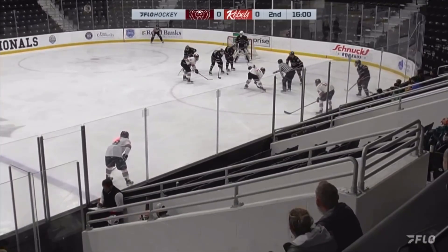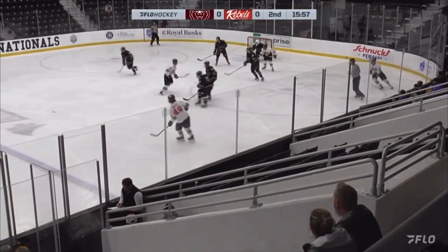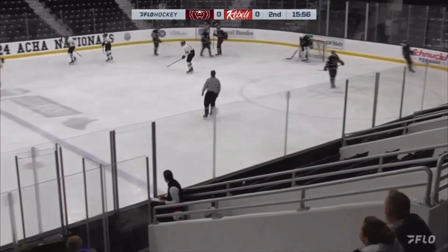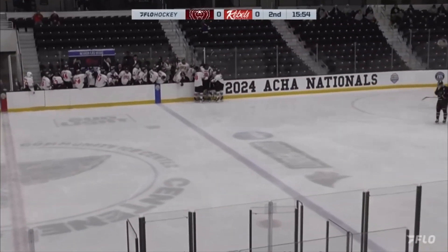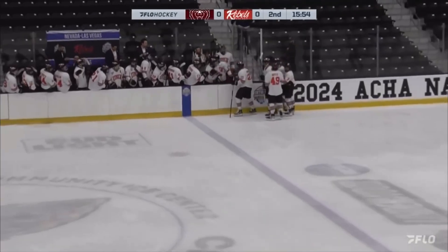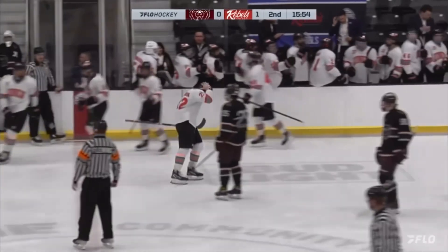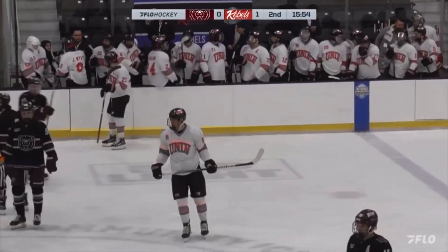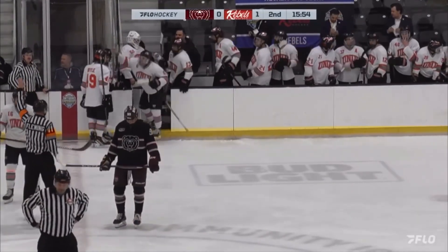Offensive zone face-off UNLV. Gallant, Max Johnson, and DiMizio. Doyle at the point, goes cross-ice — slapper. Score! Alec Johnson with the one-timer, and UNLV is first to strike at 4:06 of the second period. What a blast by Johnson — a little bit of traffic in front of the net, and Griffin wasn't able to see that one. Persistence pays off and Alec Johnson breaks the ice at 4:06.